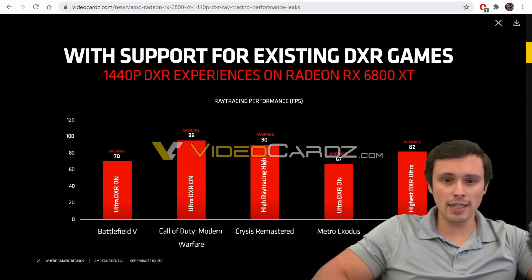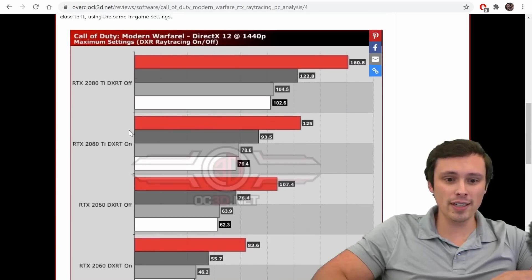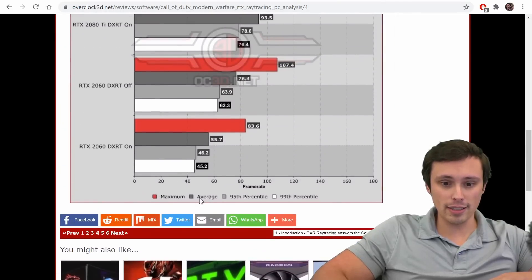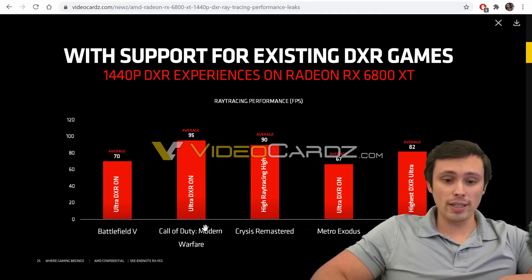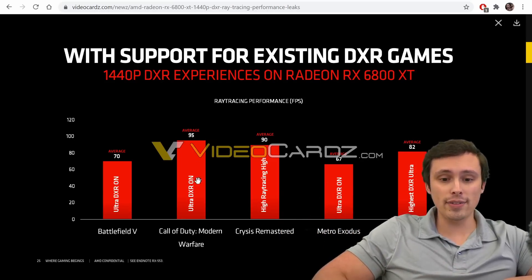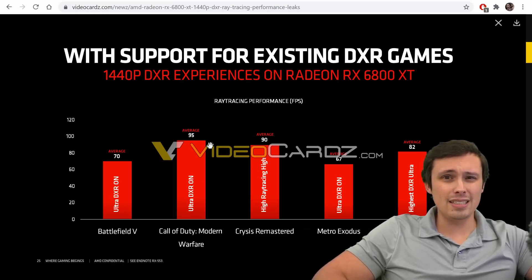Call of Duty Modern Warfare with ray tracing on — I wasn't able to find a 3080 to compare with, but I did find a 2080 Ti. The dark gray average looks like 93.5, and the 6800 XT gets 95. So in Call of Duty Modern Warfare, the 2080 Ti — which is pretty equivalent to a 3070 — is giving you roughly equal performance with the 6800 XT. That's a different result than we were seeing in some of the other games.